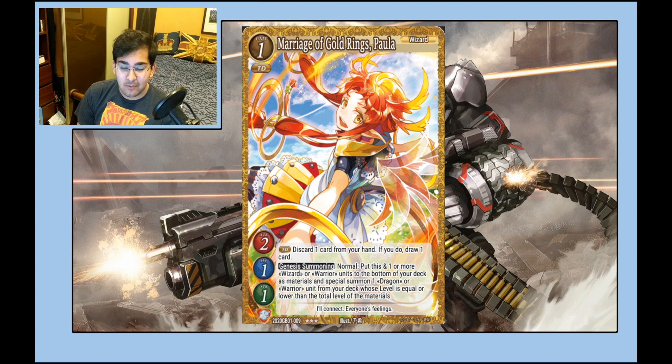Paula is a very strong card. Touchdown to discard one, draw one — synergistic with abyss summoning because you can set up Darkness in your drop zone. It's also nice in genesis summon because it lets you filter and set up your drop zone with familiars. And it's a genesis summoner. It's good — it's a genesis summoner, that's really all you need.